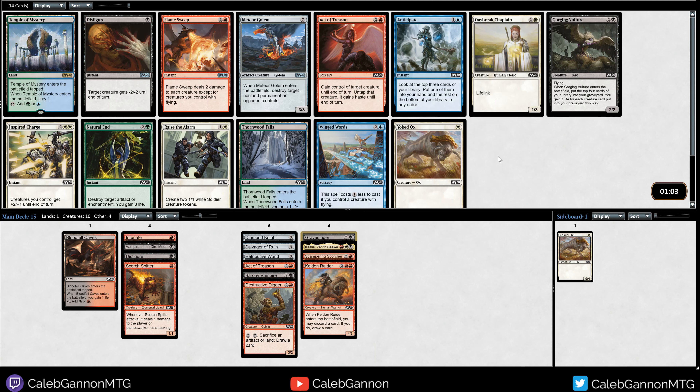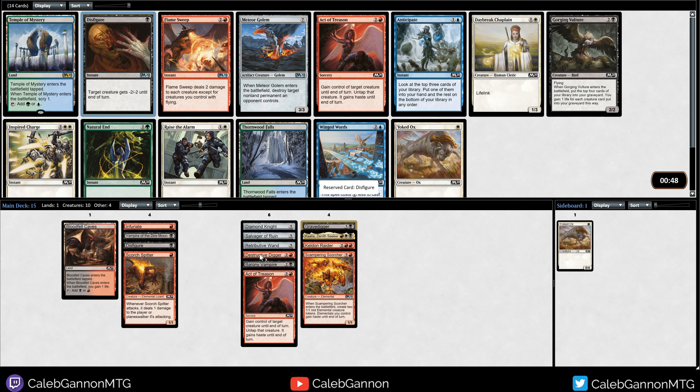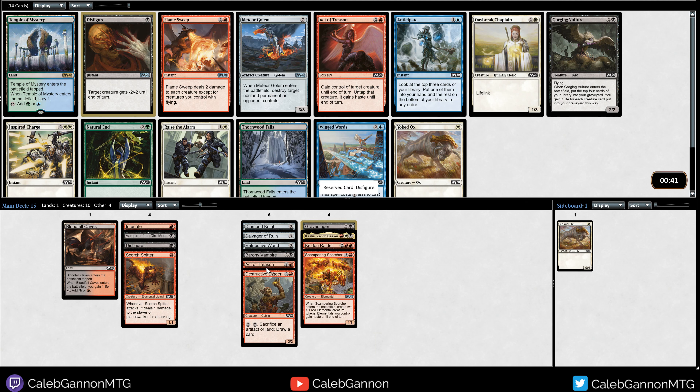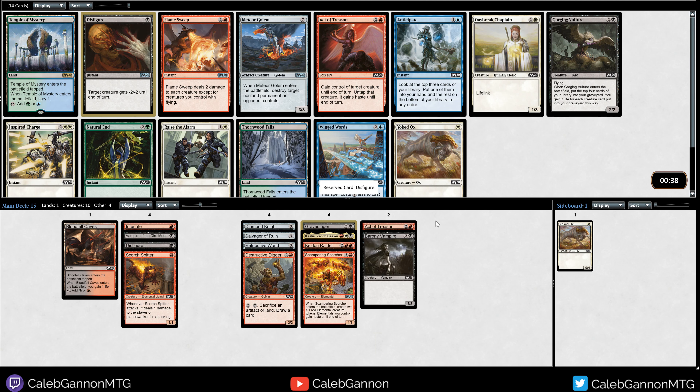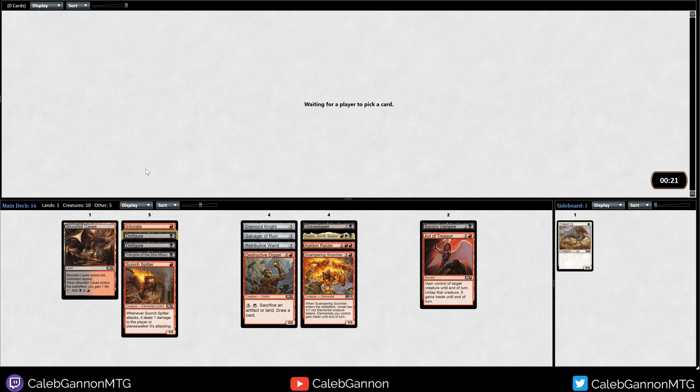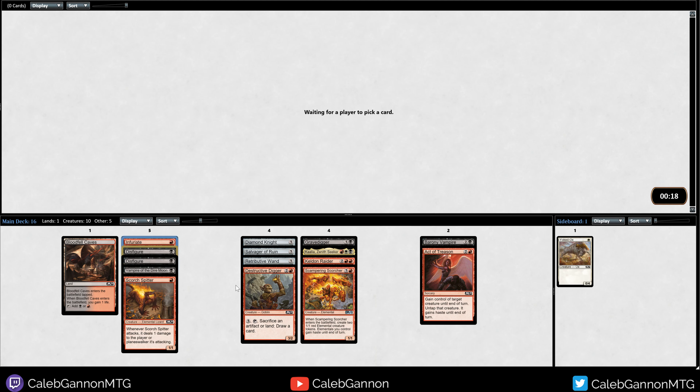Disfigure, Meteor Golem, Gorging Vulture. Flamesweep deals two damage to each creature - that basically kills all of our stuff. So I'm not in love with taking Flamesweep. I feel like Disfigure is better for this deck because we're pretty low to the ground. Meteor Golem is a better card in general, but we could go bigger... Actually, this one-drop is really good - it kills so many creatures in the format. We're just gonna take another Disfigure, load up on those and Shocks, and try to be aggressive.